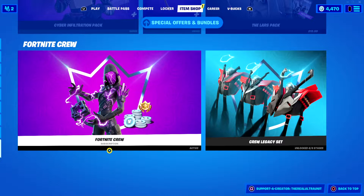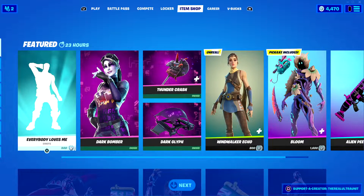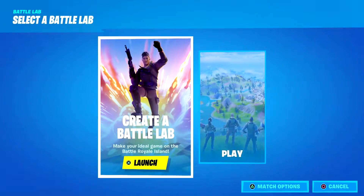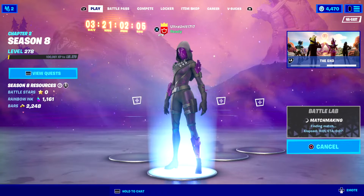We're going to be getting gameplay of her as well. If you're wondering how to get her, go to the bottom of the item shop where it says Fortnite Crew and subscribe. However, if you plan on getting her or anyone else, consider using my creator code: The Real Alt Unit.